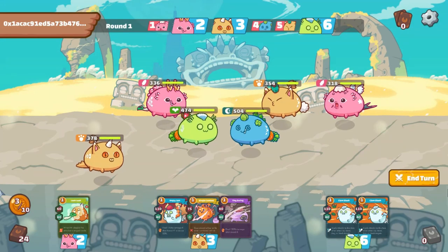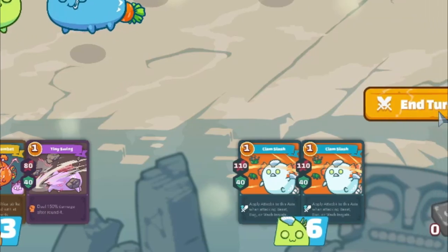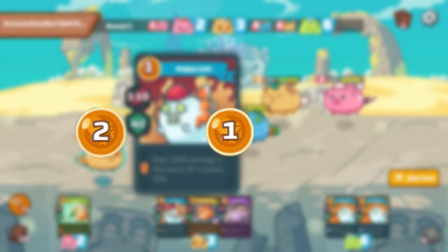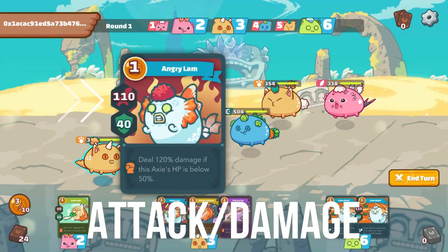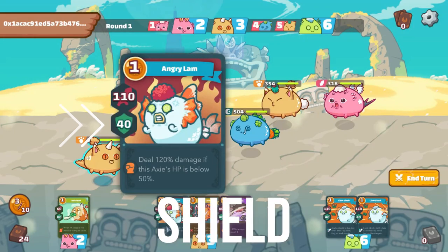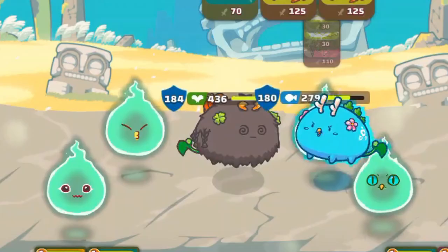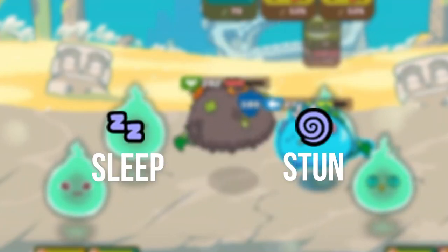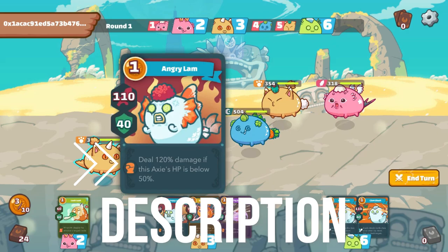On the Axie screen, aside from the stats, you can also see the Axie's cards or abilities. For each card you can see: Energy cost — how much energy this card will use in battle; as of now there are 1-cost and 0-cost cards, and the only card that costs 2 energy is Strawberry Shortcake. Attack or damage — how much damage the card will do to your target's health points and shield. Shield — how much shield this card will grant your Axie; an Axie that attacks has to destroy the shield first before reducing the target's HP. Some debuffs such as sleep and stun will ignore the enemy's shield. And finally, Description — which explains the card effects.